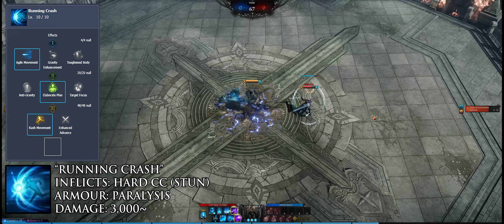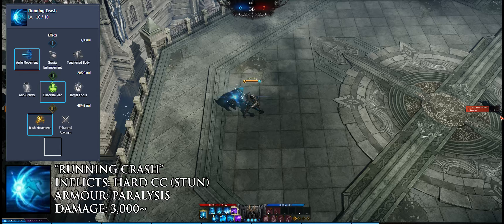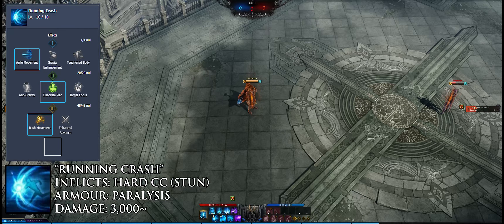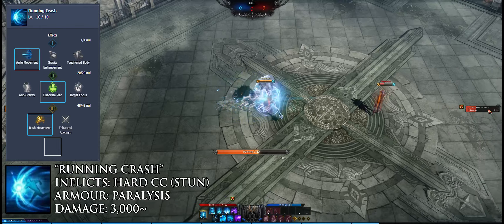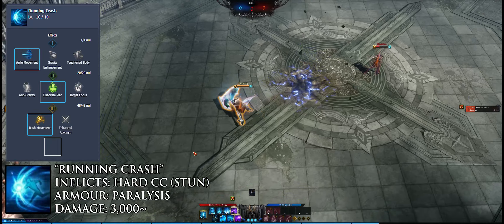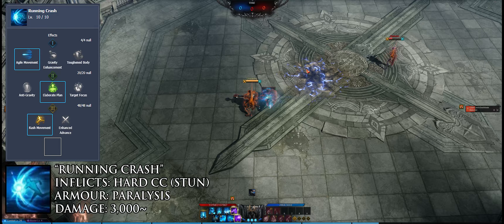Running Crash is another hard CC with great engage potential and pretty big range. It generates three gravity cores, and the longer you hold it, the longer you travel. Since it has paralysis immunity, it's ideal for getting in safely. It is animation locked until the stun, but it can be let go at any time, so that's no issue.